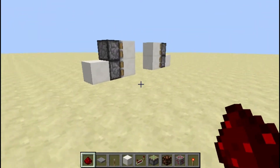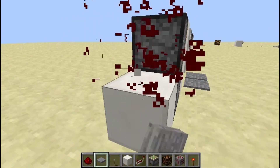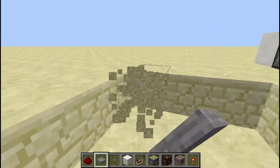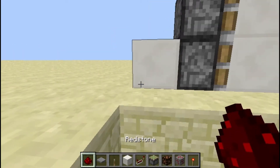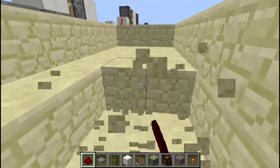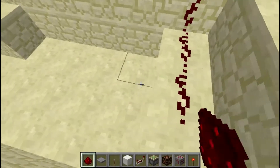Now we're going to neaten it up. You'll want pressure plates — these can be wooden or stone, it doesn't matter, whatever cosmetic appeal you want for your base. I'm going to dig out a little area here. This is going to be on a much bigger scale; you can compact it a lot more in your own design, but for the sake of the tutorial I'm making the area a bit bigger so you can clearly see what I'm doing.